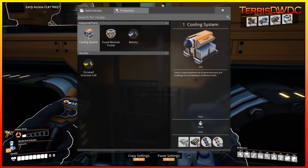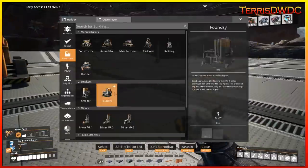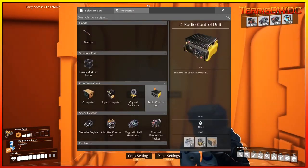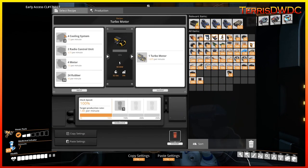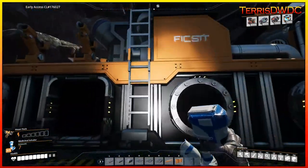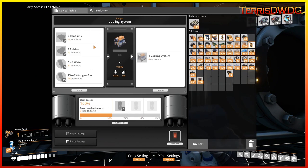The cooling system is made in a blender. Looking at a manufacturer for turbo motors: turbo motors require the cooling system, so we have to build cooling systems first. They also need radio control units — we've got that — motors — we've got that — and rubber — we've got that. So the only missing piece is the cooling system, which is under blender technology.